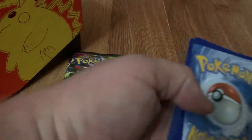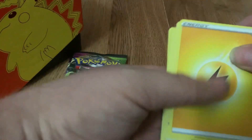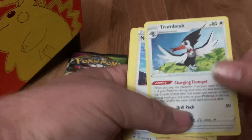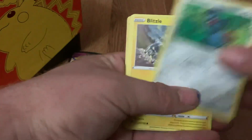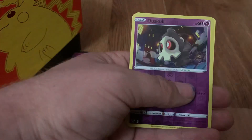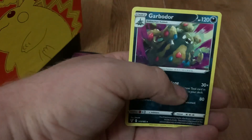Code number six. Lightning Energy, Toucannon, Nessa, Crogunk, Woobat, Beldum, Blitzle, Miltank, Skiddo, Duskull, Reverse Holo, and Garbodor.